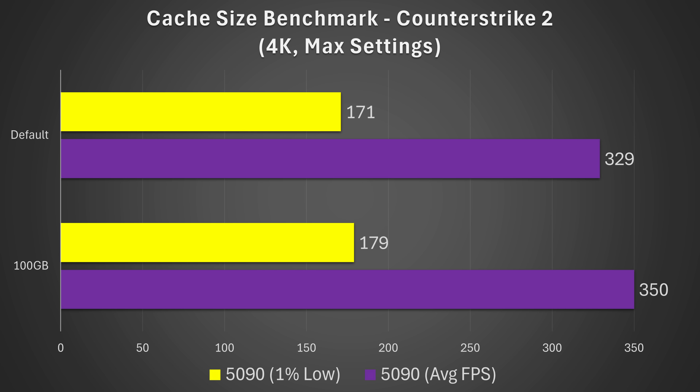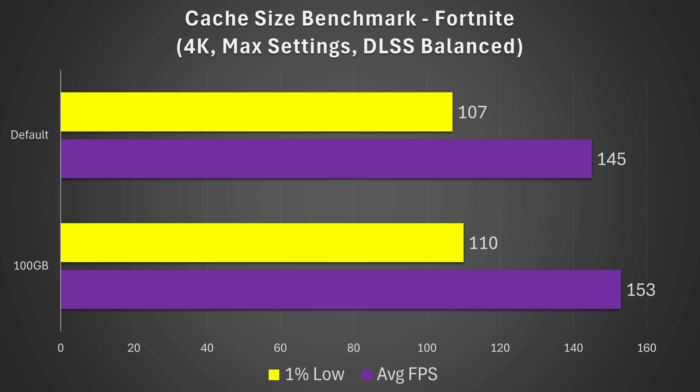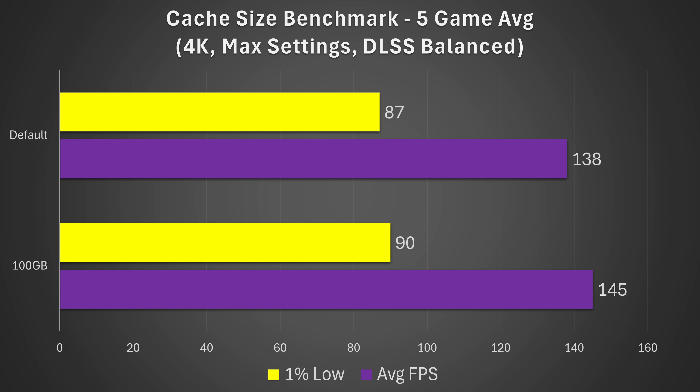So not a ton, but still pretty good. Then we have Cyberpunk 2077, where we technically got a regression, although the difference between these results is basically margin of error. Next up, Fortnite at 4K max settings using DLSS balanced — here we see a small performance increase going from 145 FPS on default to 153 using the 100 gigabyte setting, a 6% uplift on average, although the 1% lows are pretty much margin of error once again. Looking at the actual five-game average, the average FPS on default is 138, and it jumps up to 145 when using the custom 100 gigabyte setting across the five games tested.